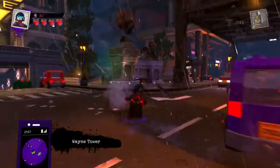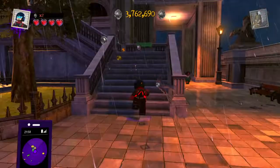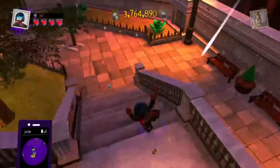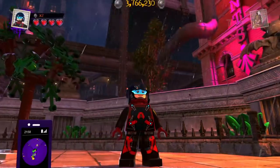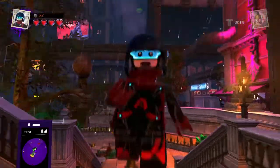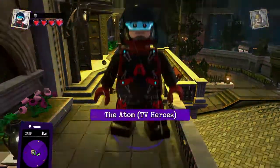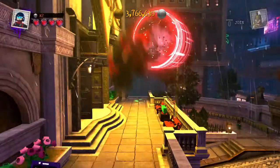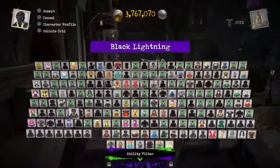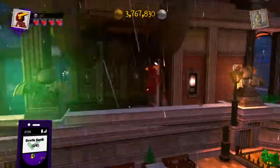Hey guys, we're back with another video. Today I'm showing you the Lego DC Super Villains TV Heroes Pack. We have Adam from Legends of Tomorrow. We also have Black Lightning — I'm pretty sure he's from Legends as well — and then we have Flash, who's from The Flash TV show. The speedsters in this game are awesome.